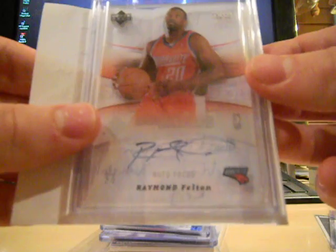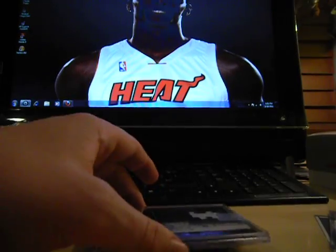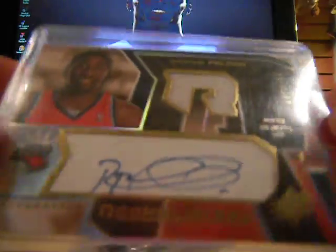Also got this nice Topps Raymond Felton — let me get something behind it so you guys can see it a little better. I love the glass cards that UD did for UD Glass and Trilogy. And then also got this Raymond Felton Jersey Auto from Luxury Box — very nice card from 07-08 Luxury Box, don't believe that's numbered. And an Upper Deck SPX Rookie Auto Jersey, numbered 49 out of 750.